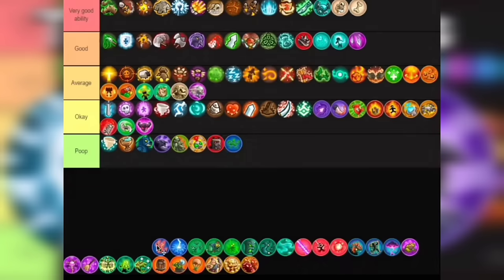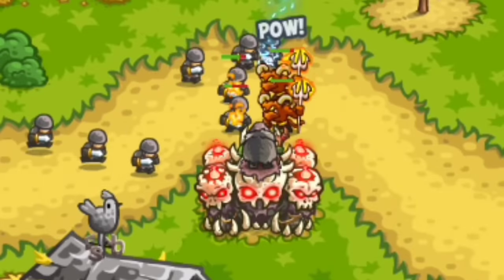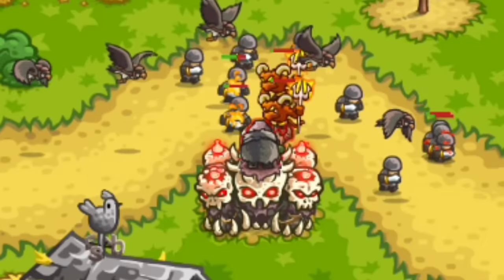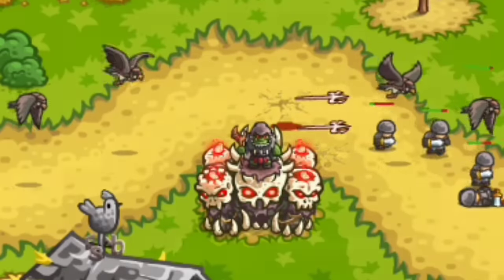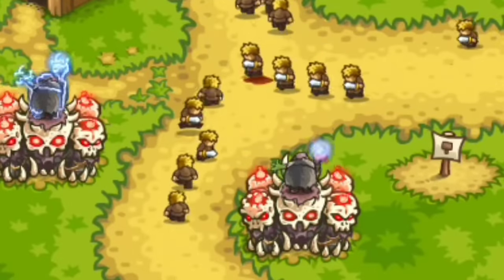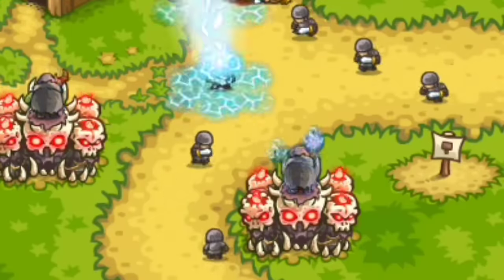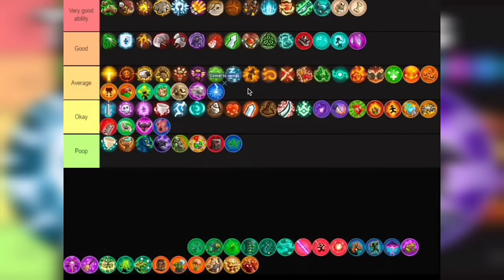Next we have Meteor Shower — another really expensive ability. This deals area damage and will increase the amount of meteors on each tier. The damage output is okay, some meteors can miss which sucks. I'd say it's not as bad as the Healing Roots, but this ability could definitely be better. I'm just putting this in Okay tier. Last up for the Orc Shaman is Static Shock, which adds area damage to every basic attack of the orc. I found this useful for footman spam, and this is definitely the better ability of the shaman. The price is fair — Average tier.